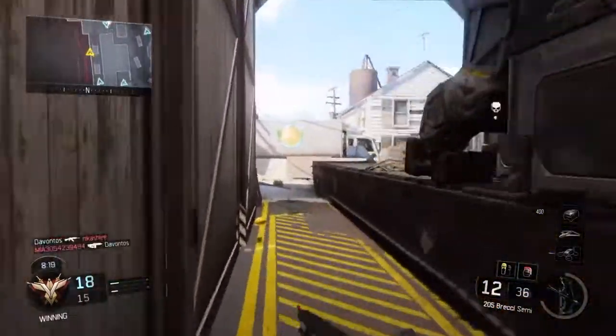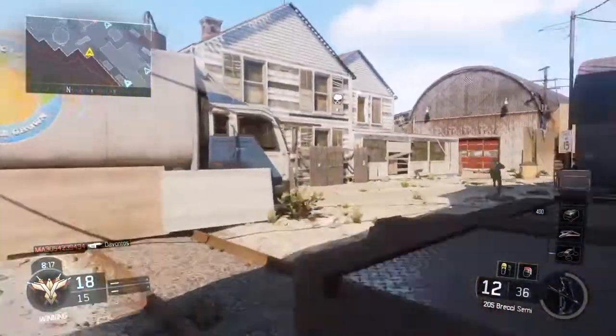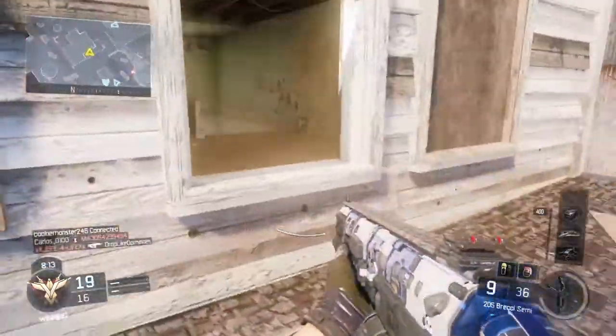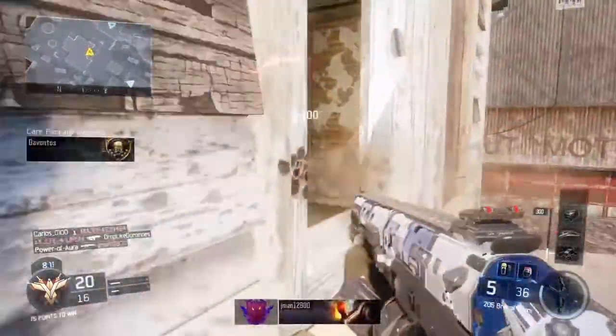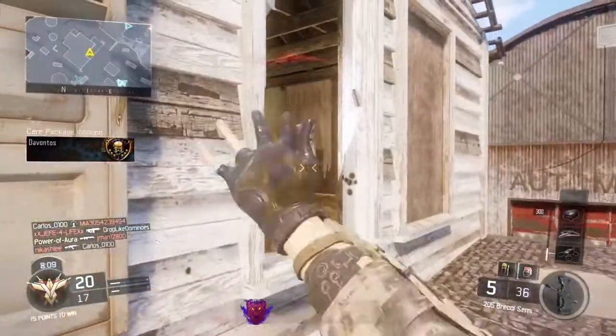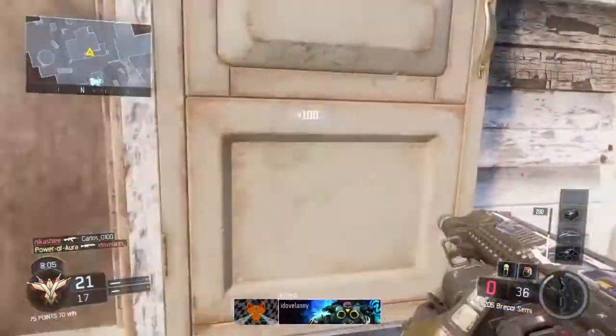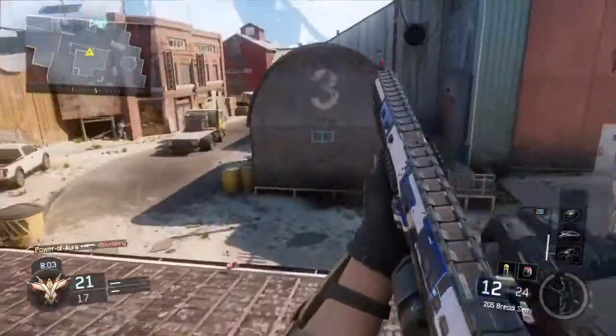I am using Outrider — that was the first specialist I unlocked. I love that bow and arrow. Right now I'm just throwing a concussion to stun that dude so I can take him out. As you see, from that far the shotgun reached and took him out.